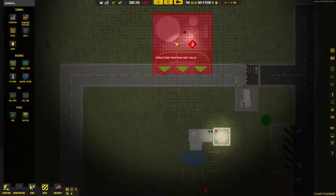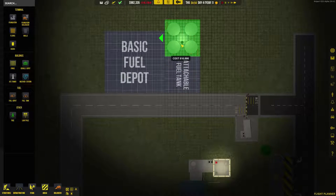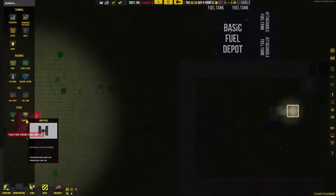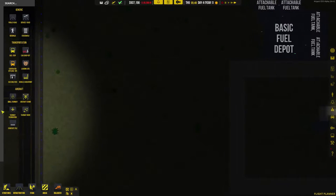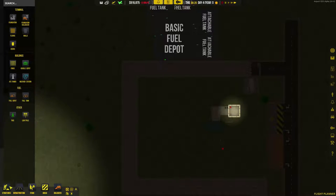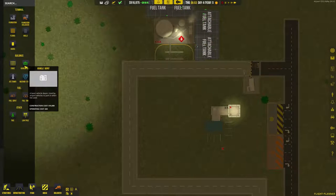We do want to put the fuel depot here. Also a couple of gas tanks — I guess you can figure out where I'm gonna put those. They could be in structures. Oh, they have a larger ground tower now, that's nice. Ah, here it is — the vehicle depot.